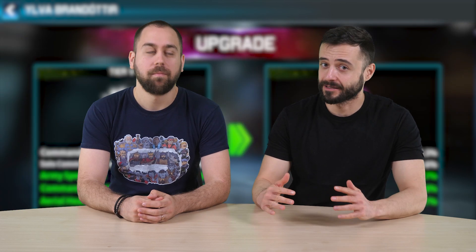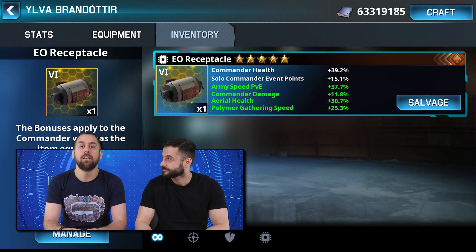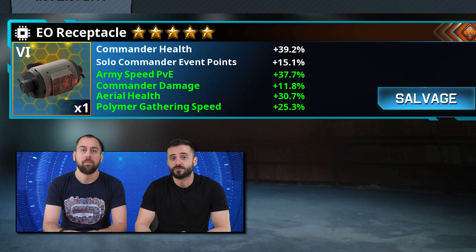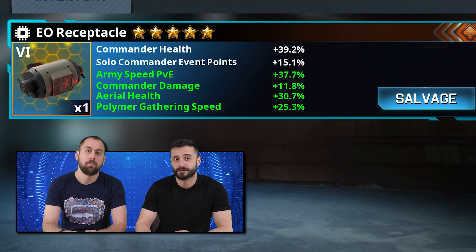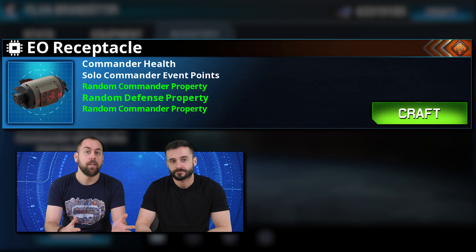It's time to reveal the next item on the list: the EO Receptacle. This item is more defensive — it provides commander health as its initial fixed bonus, which you can bump up to 39.2%. The second bonus grants you more points in the solo commander event, with a max boost of 15.1%. The three random bonuses would get you two commander and one defense property. That's a wrap on Ilva's items.